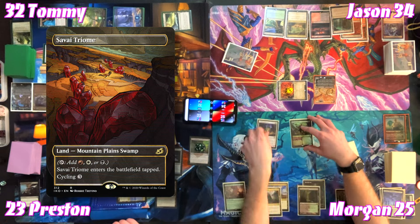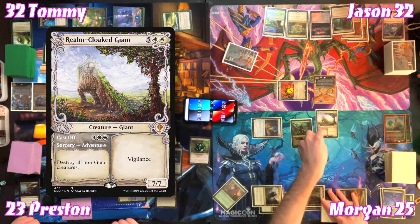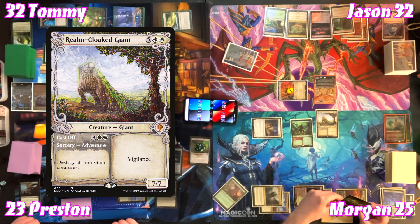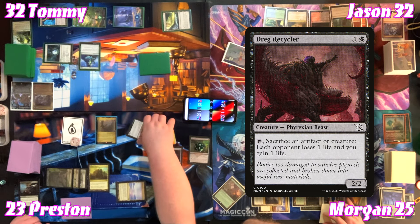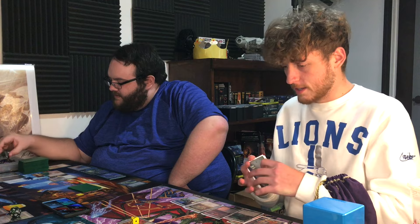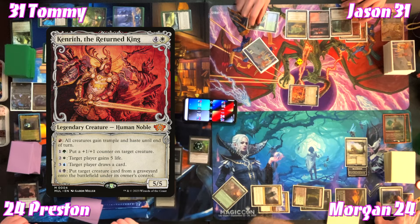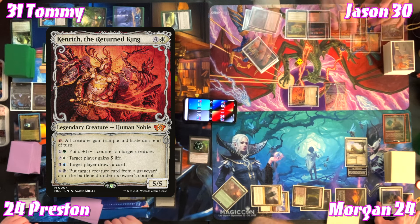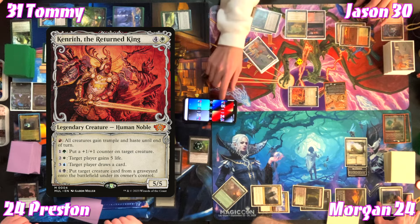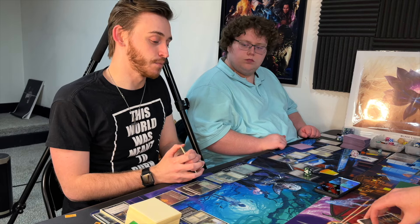Before Kenrith dies, Jason activates him — spending one blue to deal damage to himself and draw a card, getting Sacred Foundry. He taps Rugged Prairie for two white to gain ten life. He taps another land for white to gain five more life, then passes. The table appreciates the Kenrith gameplay — 'I can see why you had a Kenrith deck, this is fun.'